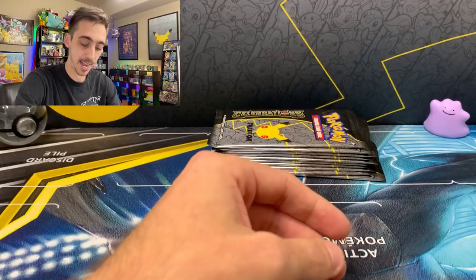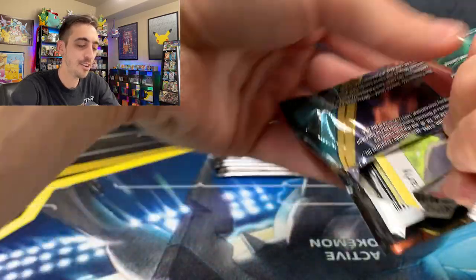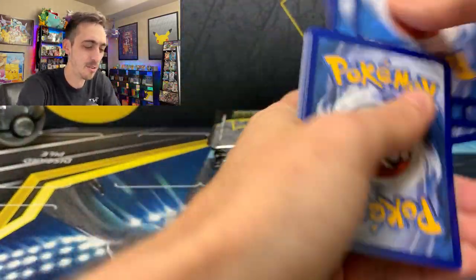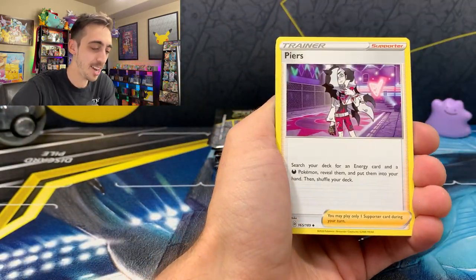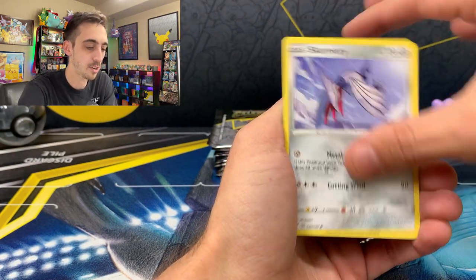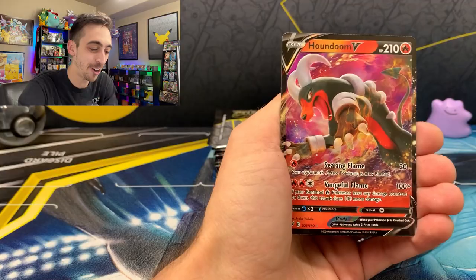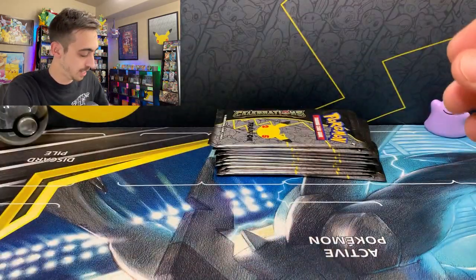Let's get through these regular packs quickly and see what's in the Celebrations. Can we get another Darkness Ablaze error pack with a green code that has a holo in it? We got Fire Mew for our reverse and a Houndoom V for our rare out of the Darkness Ablaze pack from the Celebrations Elite Trainer Box. Let's drop the Houndoom V in a sleeve.